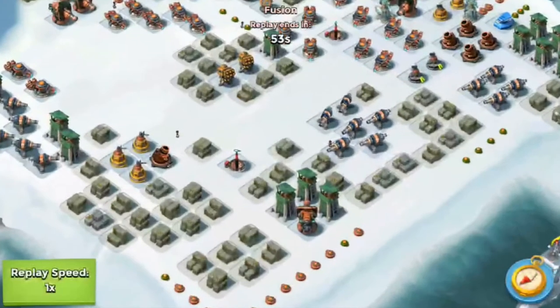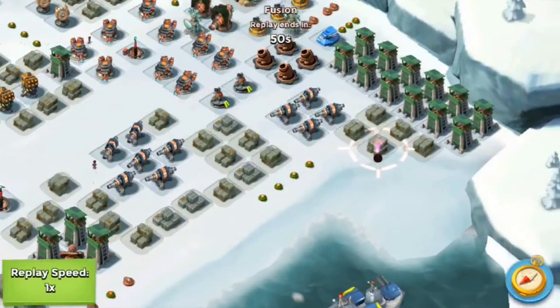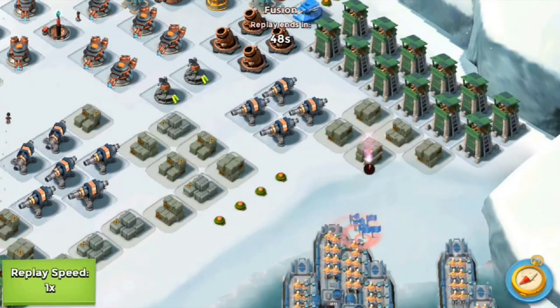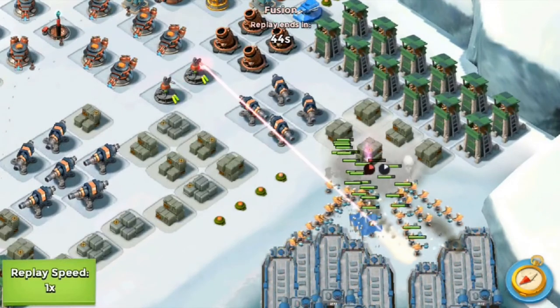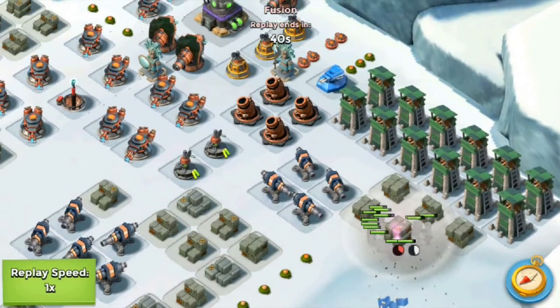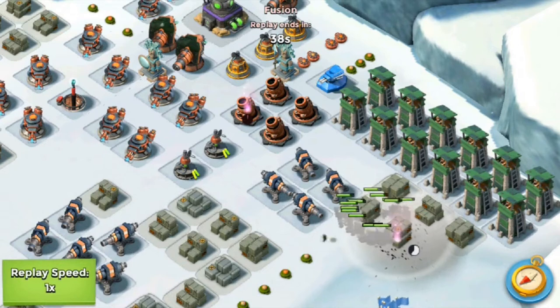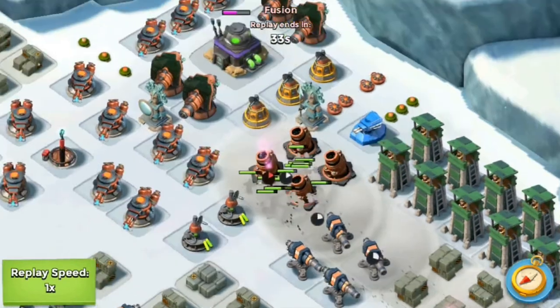Second attack - I'm gonna be using this exact same strategy. Just flaring to the supply box, dropping my warriors. The laser beams did hit my warriors, but that shouldn't be too much of a difference. I think laser beams are kind of useless. We're gonna be dropping smoke, smoke, smoke on the mortar.